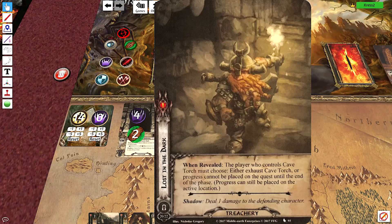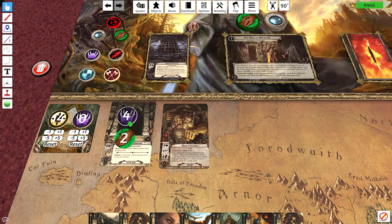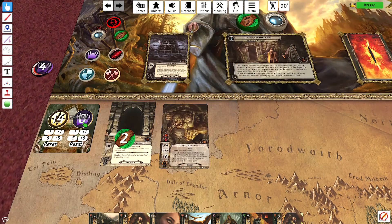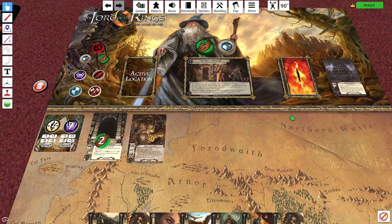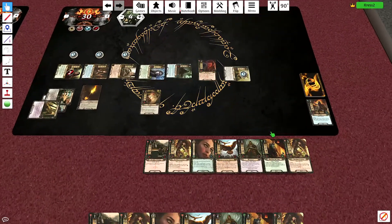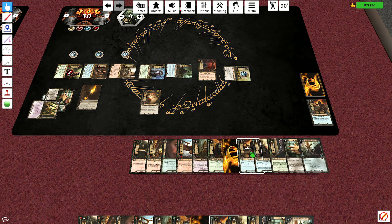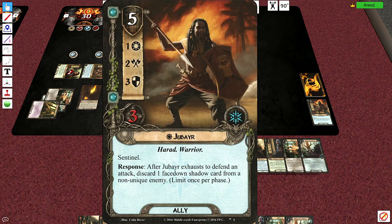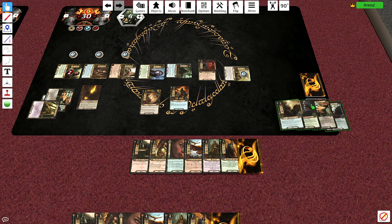It's 14. The card we get: player controls Cave Torch — either exhausted or progress can't be placed on the quest. Well, we're not making any, so progress can't be placed on the quest. So this is four, seven. So we make seven progress, and that's five. And after we clear it, we can look at the top five cards, and then I can opt for an ally and put it in play under our control, then we shuffle the rest. We're definitely going to get a Vilya copy that got discarded — that's my only other copy.